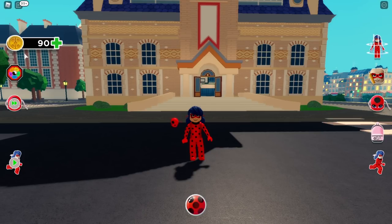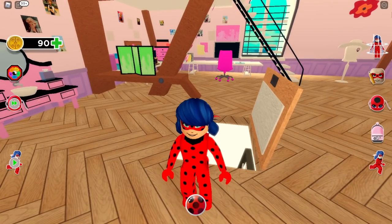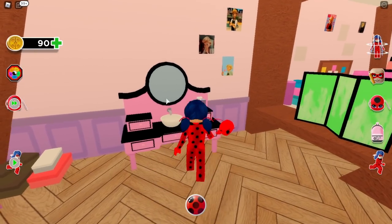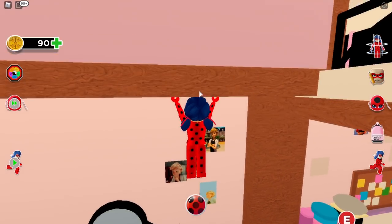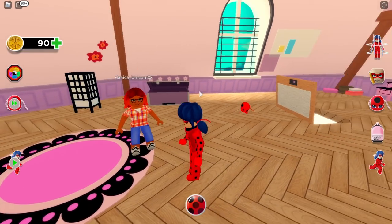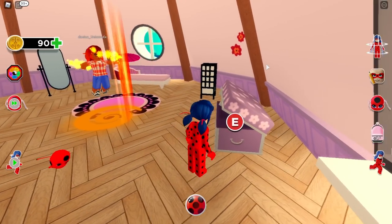Those are all the UIs — really cool, I love them! Now we're going to teleport to places. Let's go to Marinette's room. Oh my goodness, this is so cool! There's a little sink area and even Adrien pictures on the wall — so typical Marinette! And someone transformed into Rena Rouge!